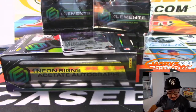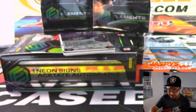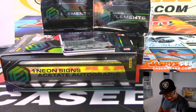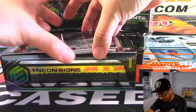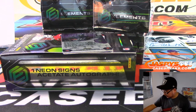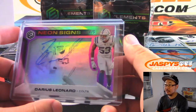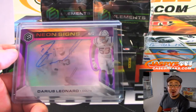I don't know why Dwayne Haskins is in double zeros — like, they got Easton Stick's number. Maybe it was a rookie photo shoot thing before he got his number. Marquise Brown's in double zero as well. Don't know why. There's Darius Leonard, 4 out of 5 — our first train whistle out of Elements. Darius Leonard for the Colts, Ryan Rayner. All aboard the Big Hit Express.